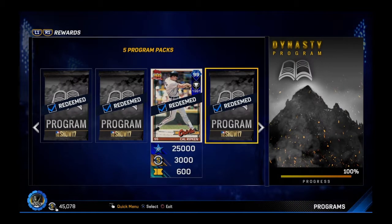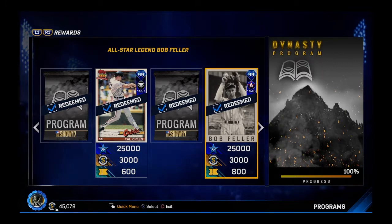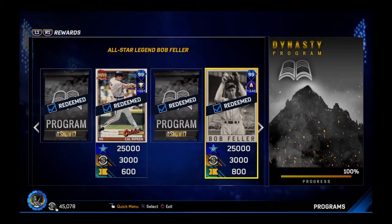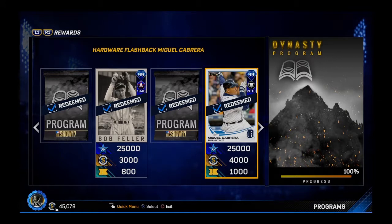I've got the Omar Vizquel All-Star — that one is also very good. That goes without saying because he's Omar Vizquel. Bob Feller, All-Star 99 overall — this pitcher is a very good card. Never mind all the tickets and stubs you get along the way, all the program packs. The program packs are kind of useless — most of us know that have been playing this game for a long time.